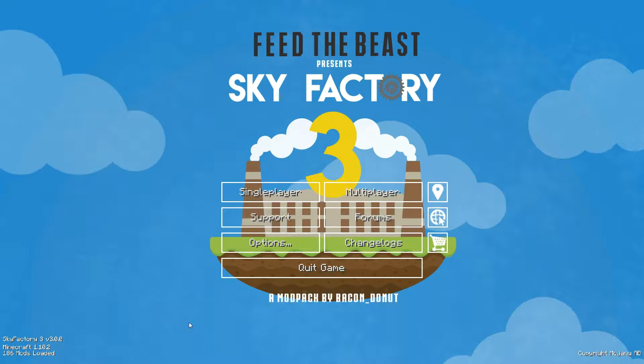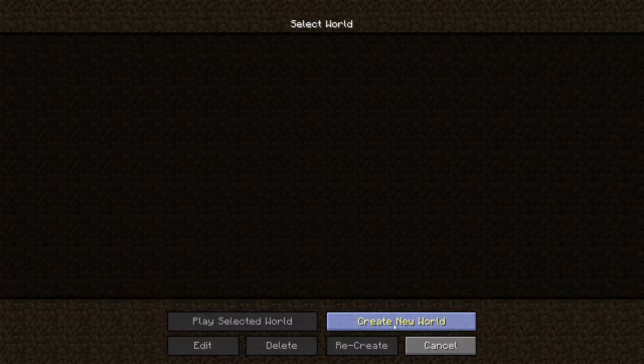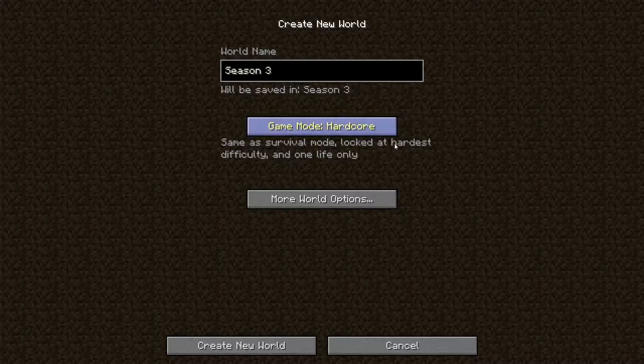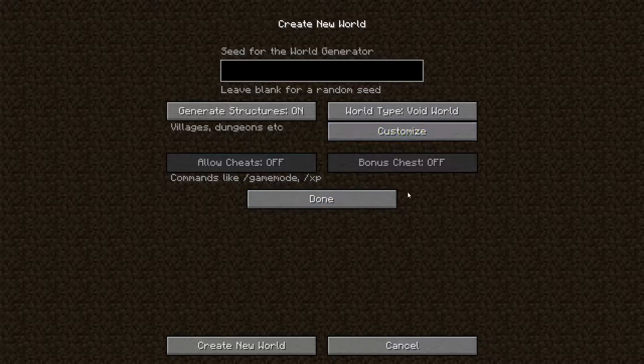I've been thinking about how I want to go about playing this mod pack this time and I've come up with a few rules. We're going to go ahead and create a new world - we're going to name this Season 3, because oddly enough this is Season 3 of SkyFactory. The first rule is hardcore mode, which makes things interesting because not only do we have to worry about dying and losing the world, but also because hardcore incorporates hard mode, so we can starve to death.